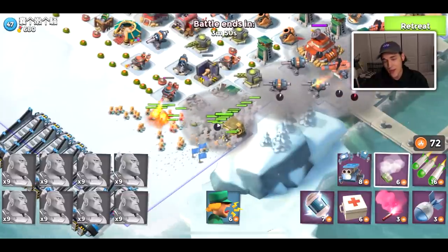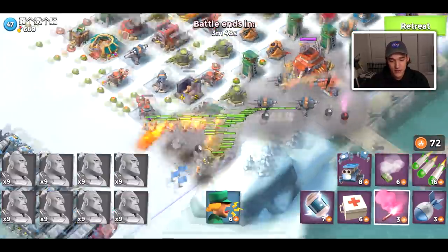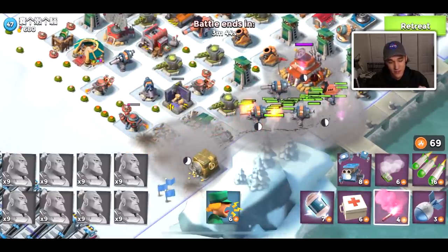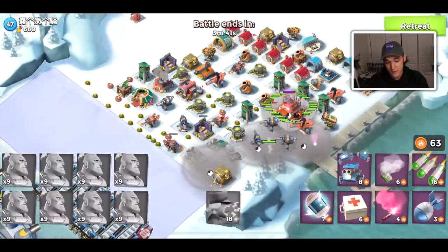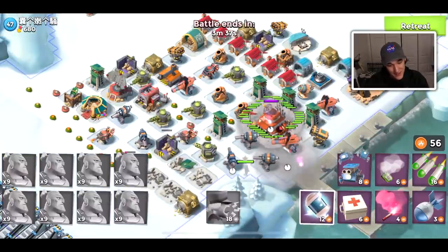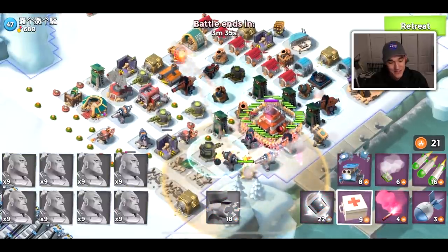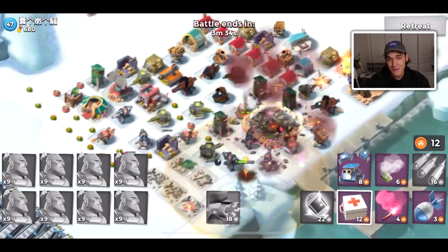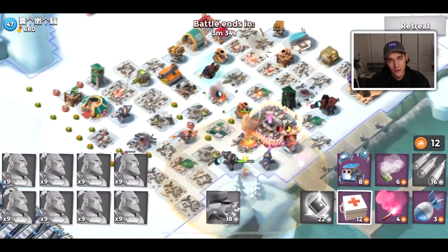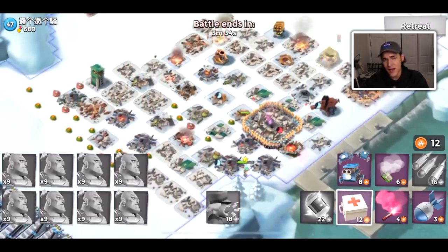The upgrades you get at HQ25 are very, very good, but they're also very, very expensive. You're dropping 8 million stone on a Boom Cannon upgrade or landing craft upgrade. The upgrades are not cheap, and it really puts a number on you if you don't have any resource reward statues.